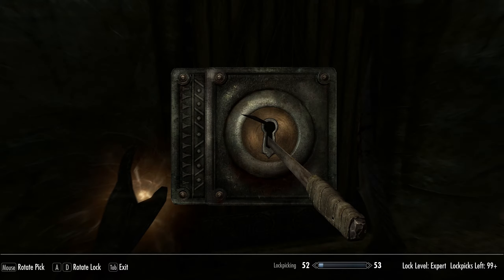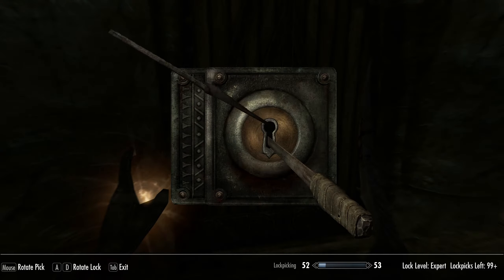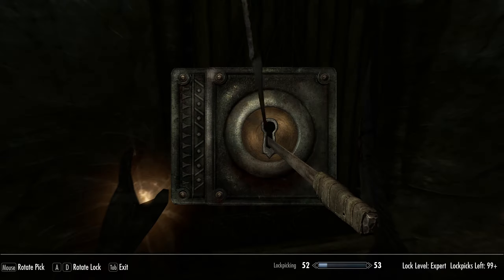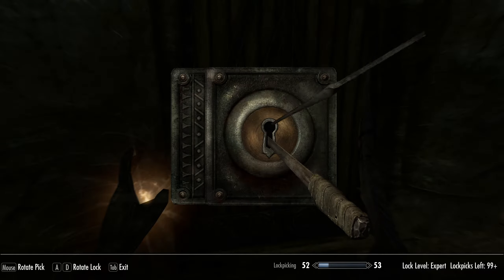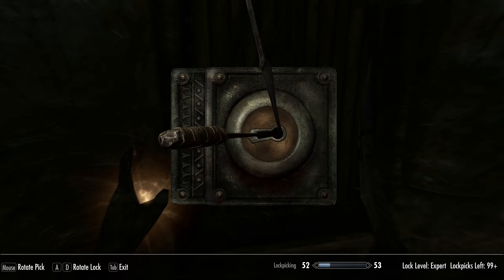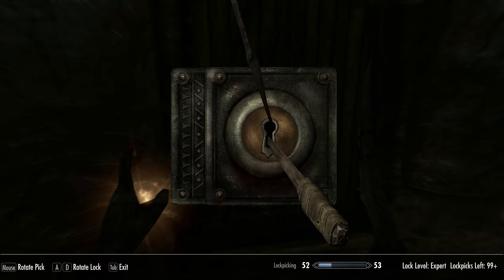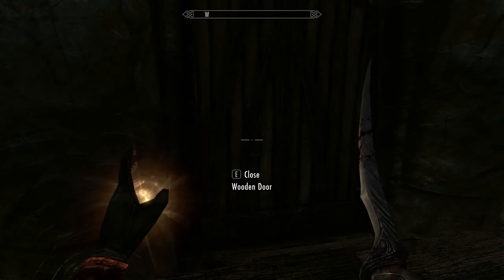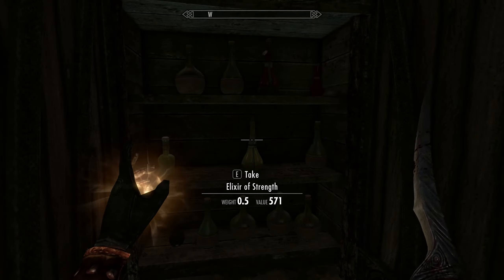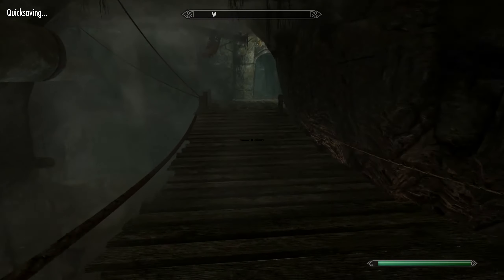Adept lock. What is this — expert? Keep going too far. Did it move? I think it moved. Does it reset every time you exit the lock screen? Because that's the only way that could have happened. There we go — a lot of potions. Never mind, not really anything there. That was kind of a waste of like ten lockpicks.